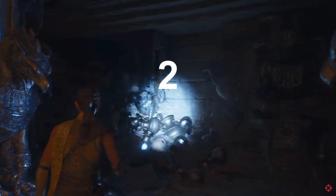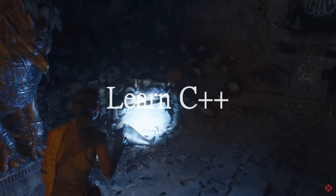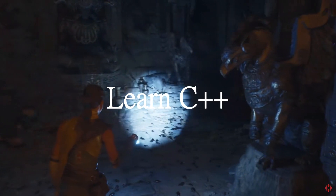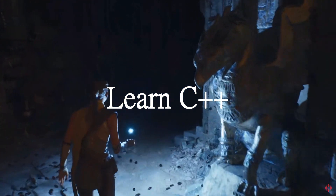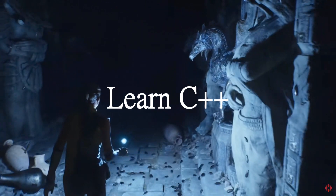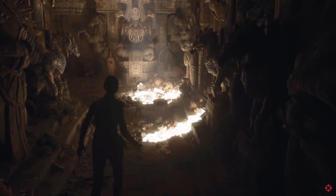Number 2: The second thing you can do to prepare for Unreal Engine 5 is to learn C++. Unreal Engine 5 will undoubtedly run on C++, the most performant programming language for video games. So if you haven't learned C++ yet and you want to be a game development programmer, I highly recommend you check out some C++ beginner tutorials.